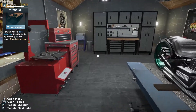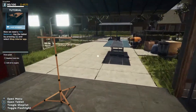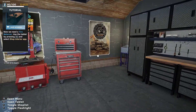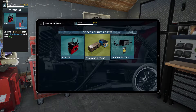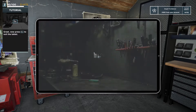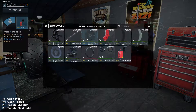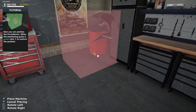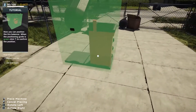Oh, we need to balance the wheel. Where do we do that? Oh, now we need a tire balancer. Use the tablet - oh, we can buy parts and equipment in the shop! We get to place it wherever we want. I can put my tire balancer outside - you mean in my driveway?